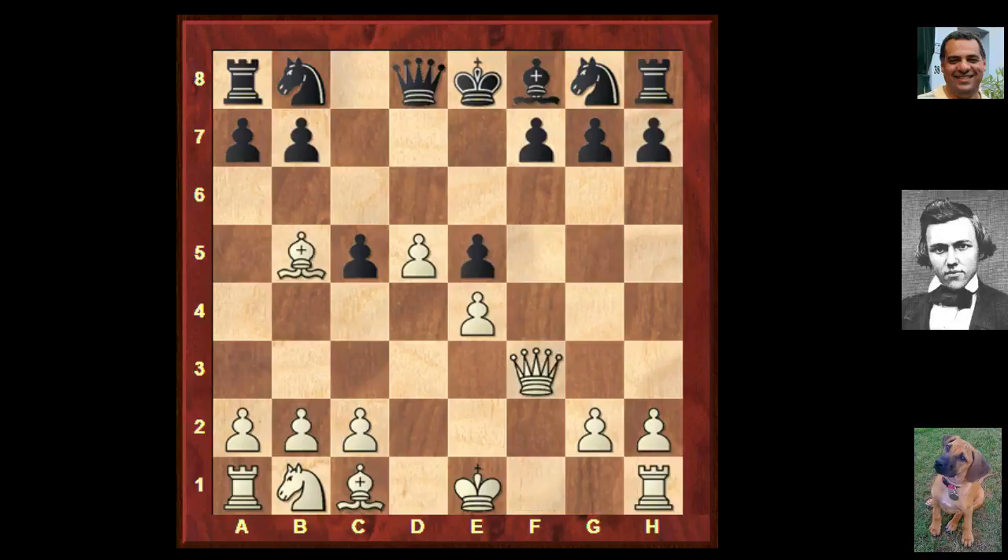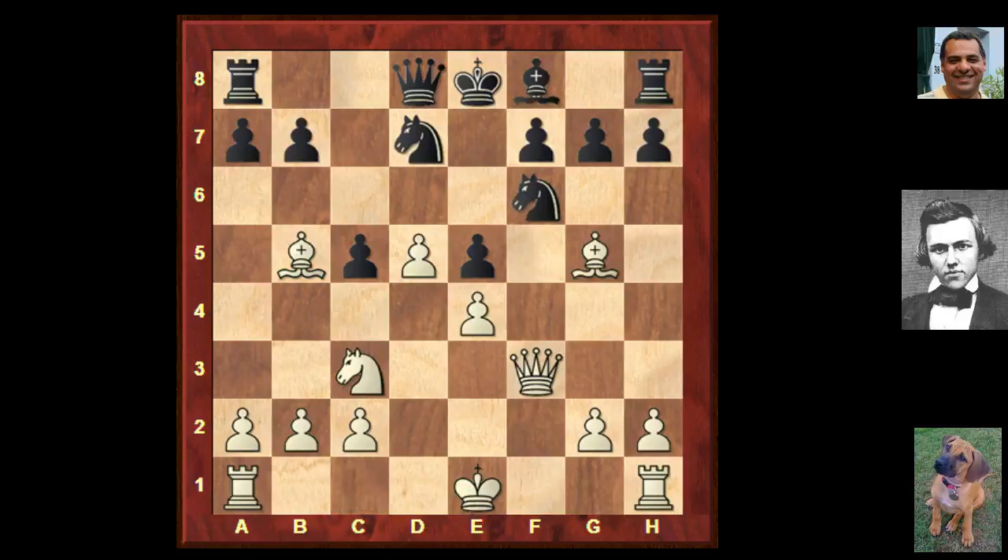Now Nc3 looks really good because it's protecting the bishop and preparing to castle queenside if the bishop can get out of the way. Ngf6, Bg5. We've got trouble if g6 because we've got this pin on the knight - we can just take. So if g6 is unavailable that doesn't leave too many alternatives. Black should try Bishop d6 - that might not be so terrible. But unfortunately black played Be7 which allows something - can you guess what white plays here if I give you 20 seconds?